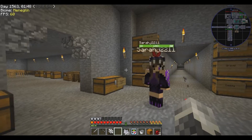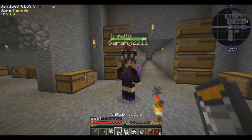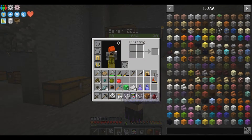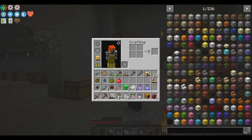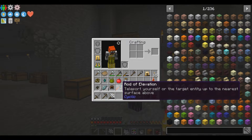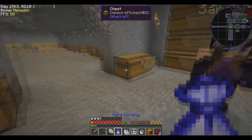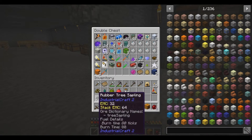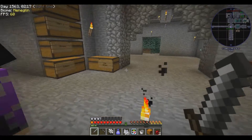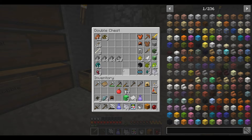Do you want some tin cans? I got some filled tin cans - they're full of meat, I guess. Tin cans, they're great. Herbertreat sapling's good too. I have an ender tear and some more chicken poop.